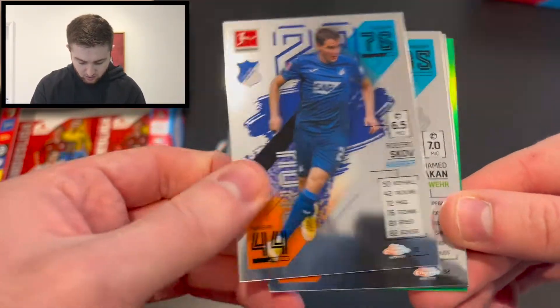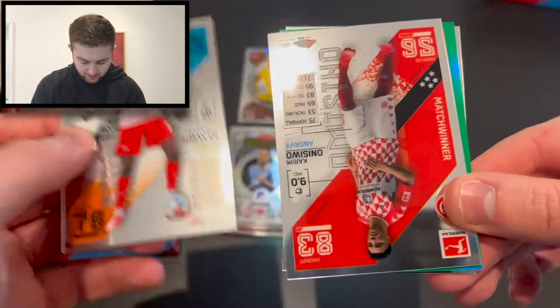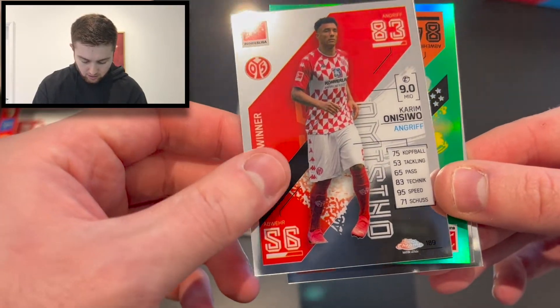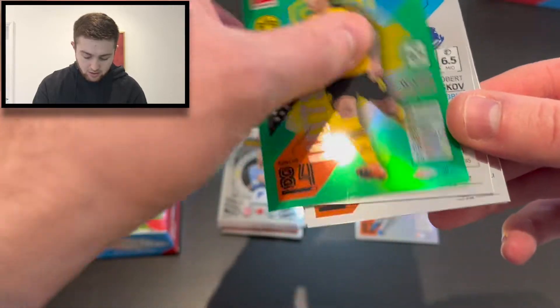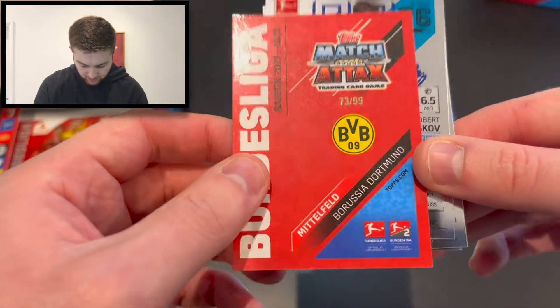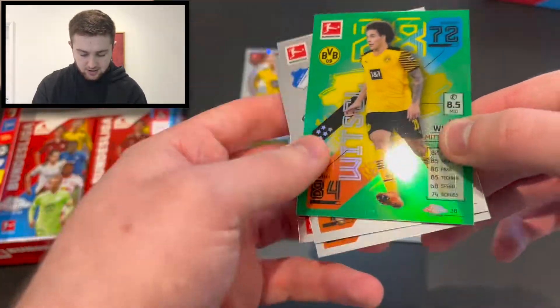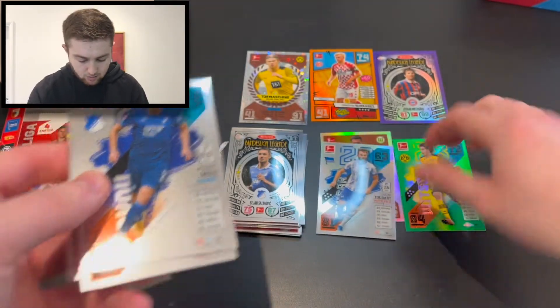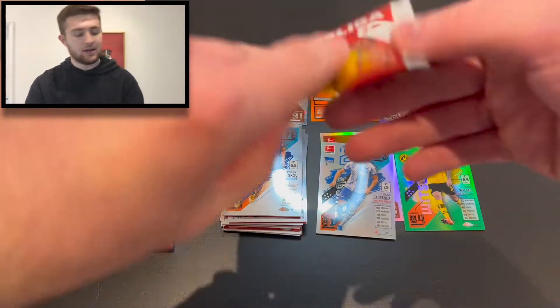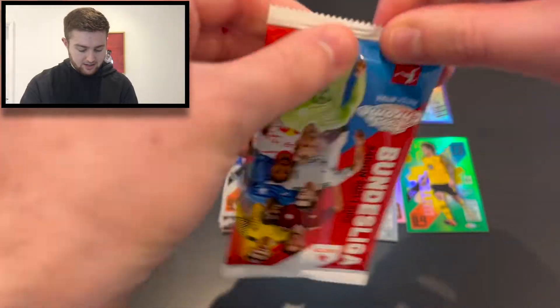In this one, we've got Robert Scov, then Mohamed Simakan, a match winner in Karim Oniswio of Mainz, and a green numbered to 99 — Axel Witzel of Borussia Dortmund, number 73 of 99. That's very, very nice. A couple of low-numbered hits already — that's pretty good. We'll take that 100% in terms of colour in this opening.